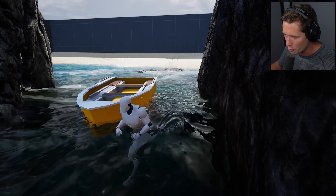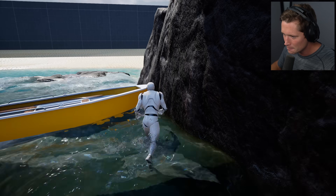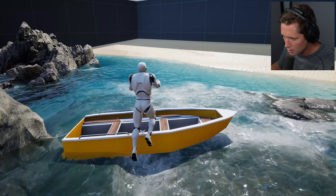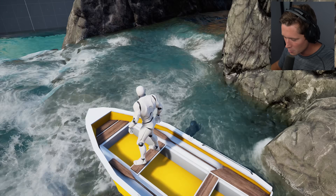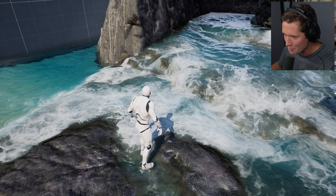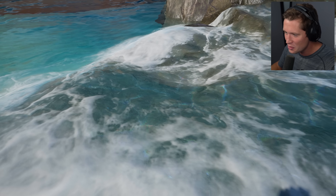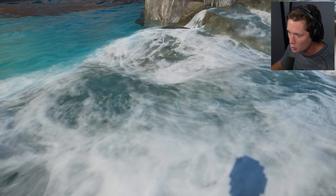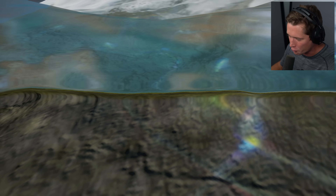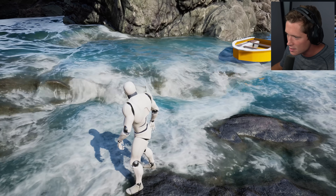I want to send it with the bow forward, but she's going to go in reverse. We need a little bit more water here. Can we ride it maybe? We're in it. We're kind of weighing it down now. We have slow motion too — we can slow everything down. Look at the little white water effects. That looks like you recorded it with a camera. Look at the little rainbow light refracting on the surface of the water.